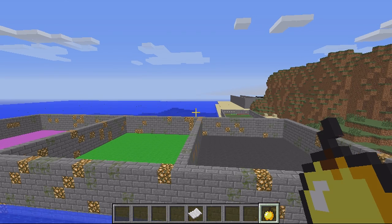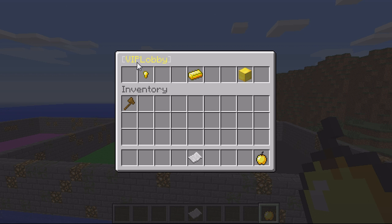As you can see, I get a golden apple when I spawn in. If I right-click on that it's got VIP Lobby and then it's got the names of the three lobbies you're allowed to set. In the config file you can change the names - by default they're one, two, and three. I've changed them to gray, green, and pink.